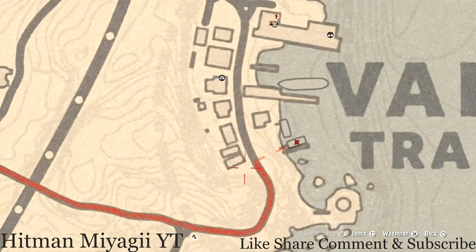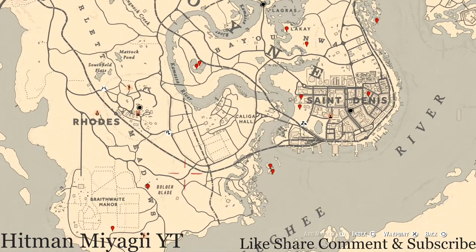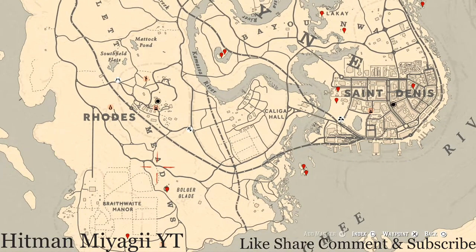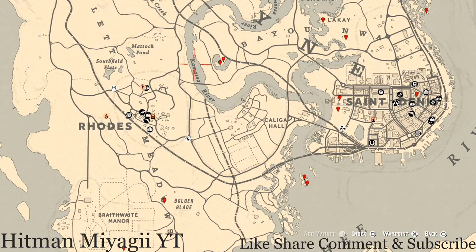Let's go down to where we normally do business, which is the Lemoyne area of the map. The cycles for today, Sunday November 28th, are: Family Heirloom Cycle 5, All Luxury Cycle 6, Coin Cycle 3, Arrowhead Cycle 3, Wildflower Cycle 6, Antique Alcohol Bottle Cycle 6, All Tarot Card Cycle 4, Bird Egg Cycle 1, and Fossils Cycle 2.